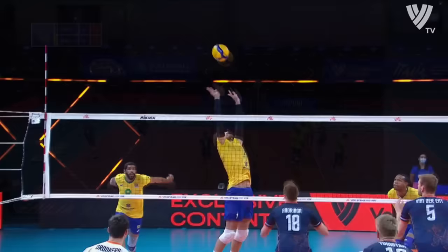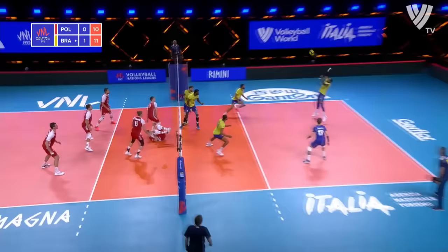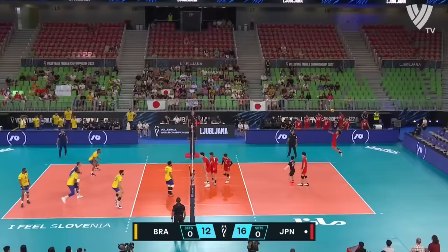Wallace does what he does best — finds the line. Brazil level up at twelve! Strong serve, topspin. Minniak off the hands of the block, and a good pickup by number fifteen Kozunowski. Brazil doing defense as well — ball through the block, it's Wallace.